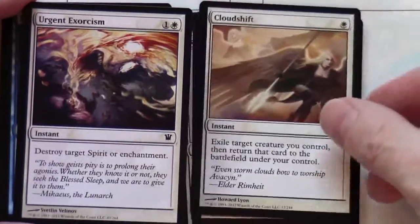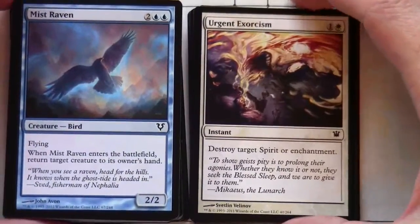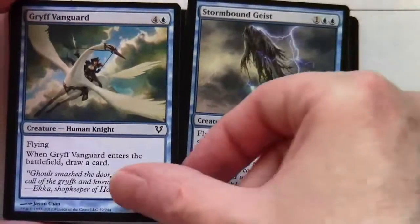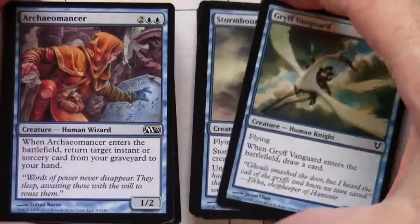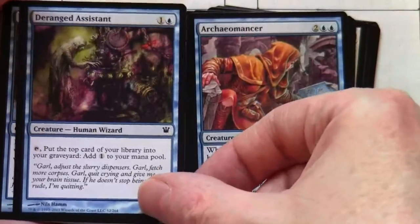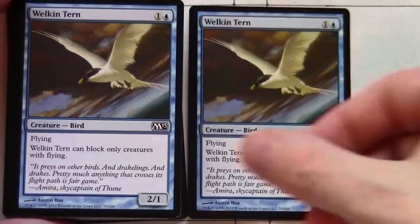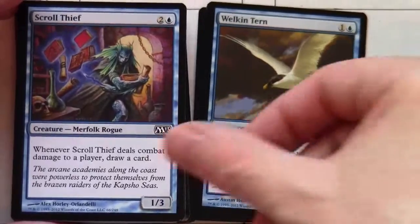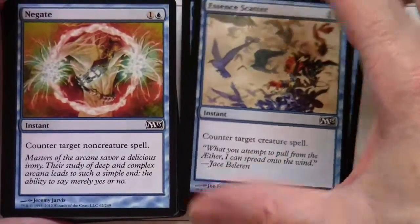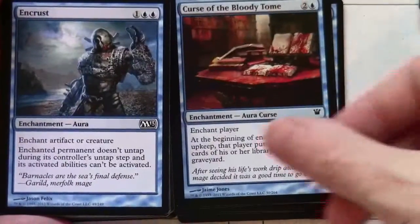Cloud Shift, Urgent Exorcism, Mist Raven. Moving on to blue: Stormbound Geist, Griff Vanguard, Archermancer, Deranged Assistant, Welkin Tern — there are two of those — Scroll Thief, Thought Scour, Essence Scatter. As you can see there's a lot of classic blue here. Negate — all classic commons.